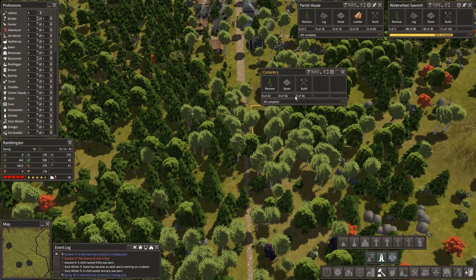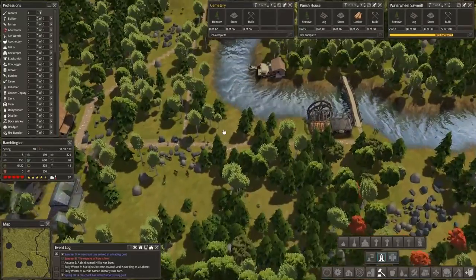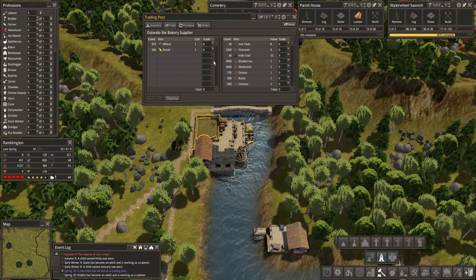That's going to require stone — the stone walls — and we do have plenty of stone. So let's get over to our trader. What have we got today? Wheat and bread.